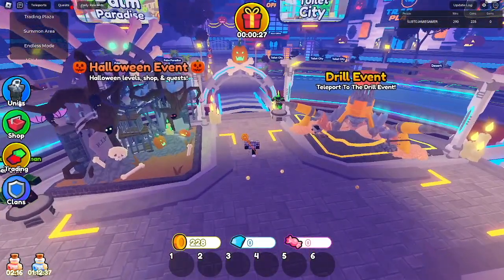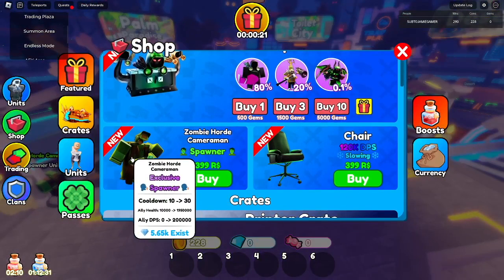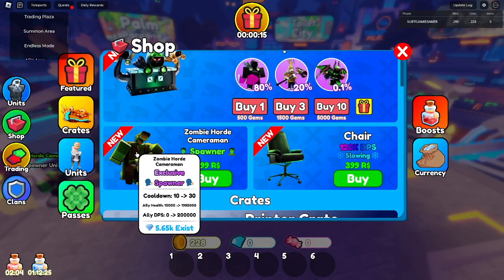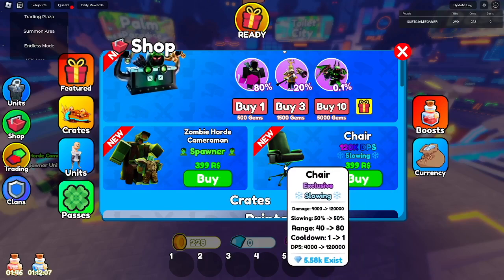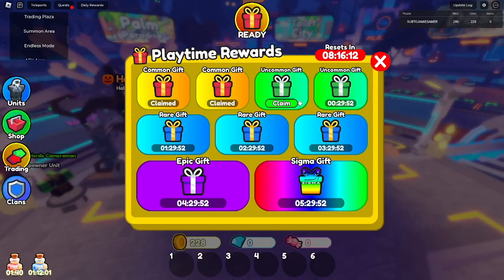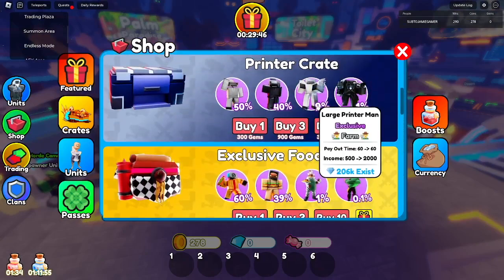In this new update there are two new units: zombie horde cameraman and the alley — it's a spawner unit. The alley has 19.5 million health (or maybe 1.95 thousand health, I'm not sure) and does 2,000 damage. Then the chair is a slowing unit with range 80 and does 120,000 damage.